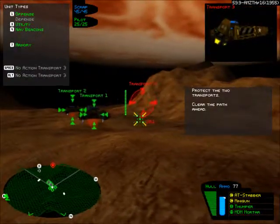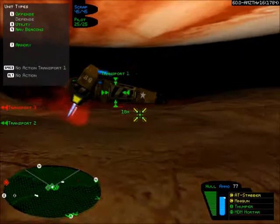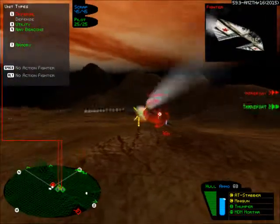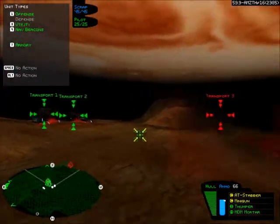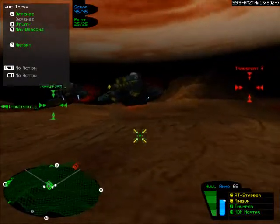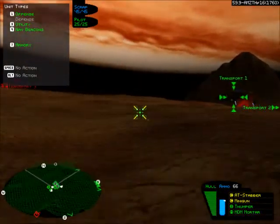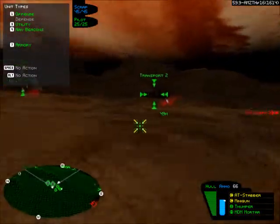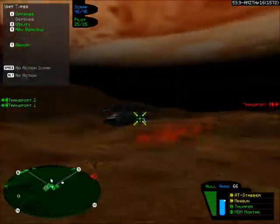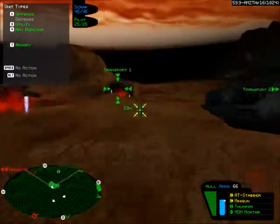Grizzly One, one of the transports is breaking from its pre-programmed path. Should I go after it? Pursue transport three with extreme caution — it is essential that we hold transports one and two. Do not lose transports one and two. Well sir, I can only do one of those two orders — pursue that with extreme caution, or protect these two. So I'm just going to protect these two.